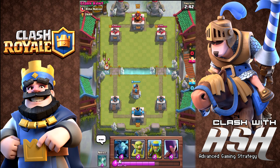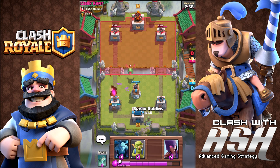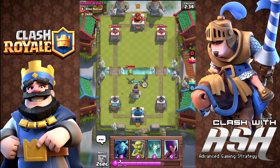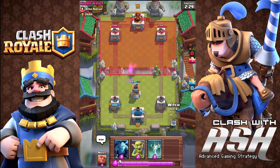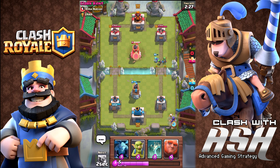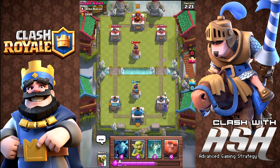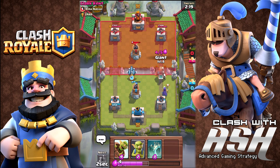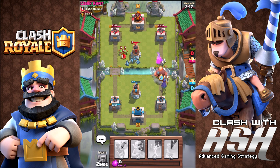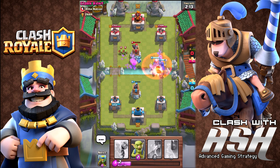Having a defensive unit in your deck — like a bomber tower, an inferno tower, or a Tesla — is always a good idea. It's not a must, but especially for beginners it allows you a little bit of leeway. You don't have to play a perfect match when you have a defensive unit down, because there's a lot of forgiveness. If you play a card and it puts you really low on elixir and they come at you offensively, having that defensive unit actually helps you a lot.